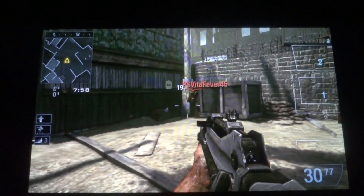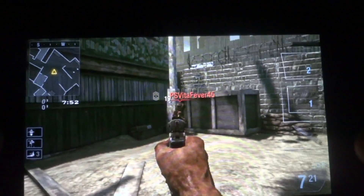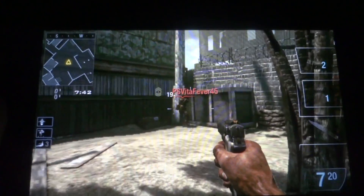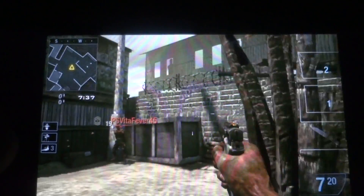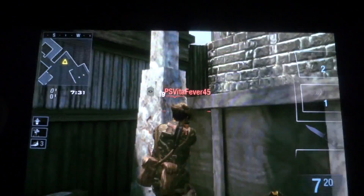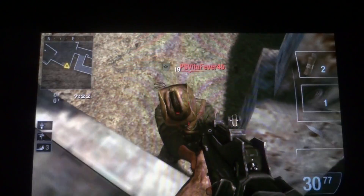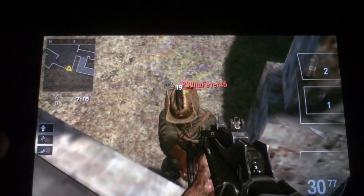So basically what you're gonna want to do is have your friend stand right there where Fever is standing. He's gonna face the back and you're gonna sprint at him, and once you get up to him you're gonna jump. You're gonna use your friend as a boost — so I'm using Fever here as a little ladder to get up here.